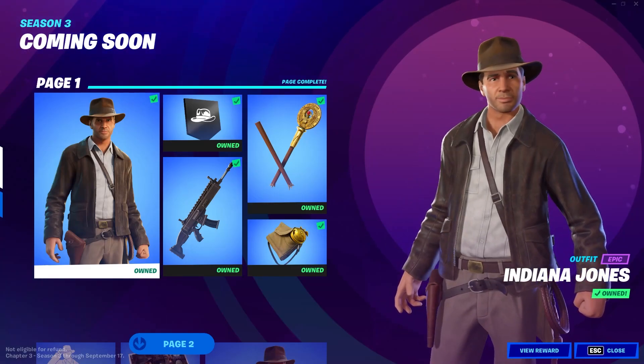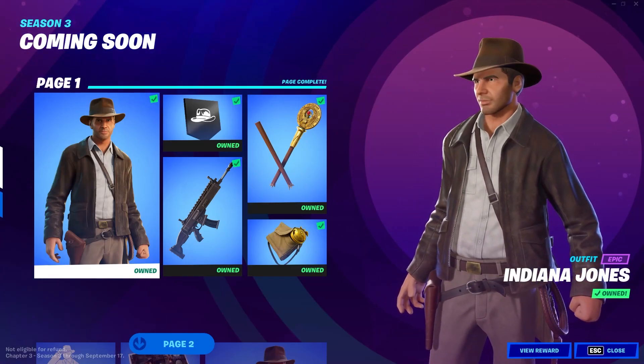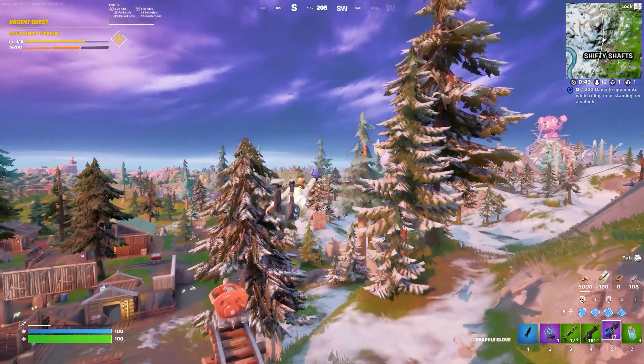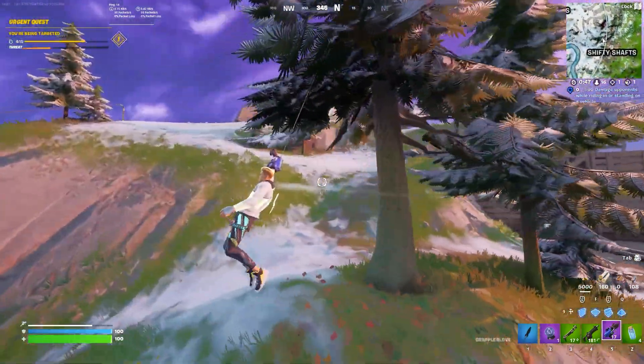To unlock the Indiana Jones skin in Fortnite, all you have to do is complete a total of four quests. You're going to have to unlock these rewards first. Now of those four quests, one of them is very, very simple.